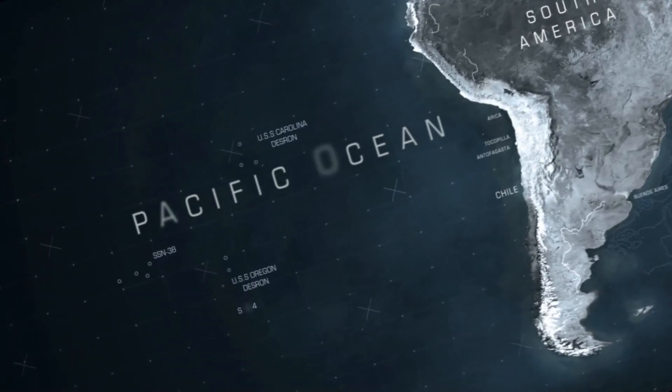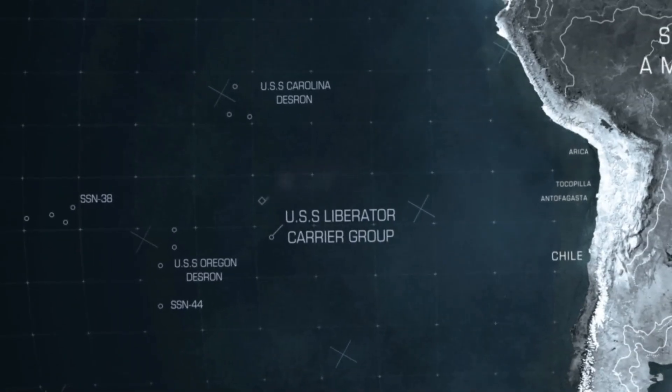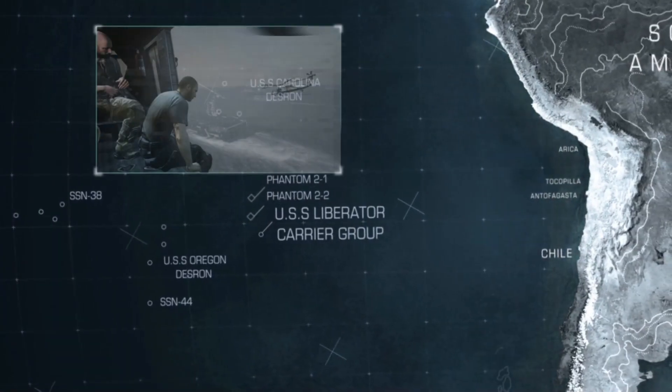USS Liberator, this is Phantom 2-2 on final approach. Copy, Phantom 2-2. You are cleared for landing. Deck is prepped.